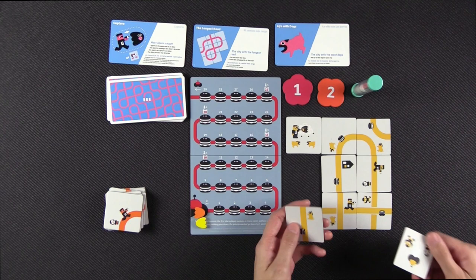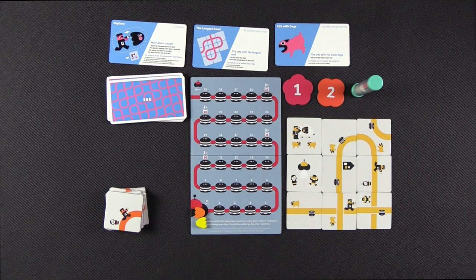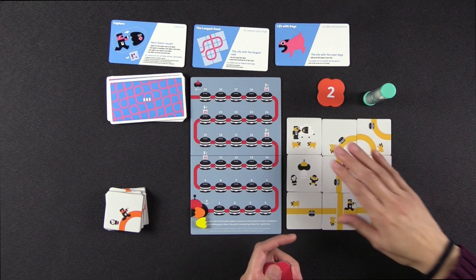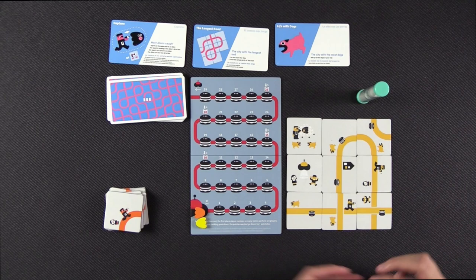Once you've completed your city, you take the lowest numbered chit. If you're the very first one to finish, you take the number one chit and flip the timer over. Your opponents have until the timer runs out to complete their city. Whoever completes their city next takes the next number chit, and so on. The round ends once either the timer runs out or everybody's cities have been completed.